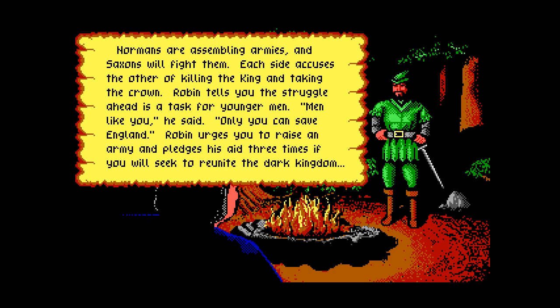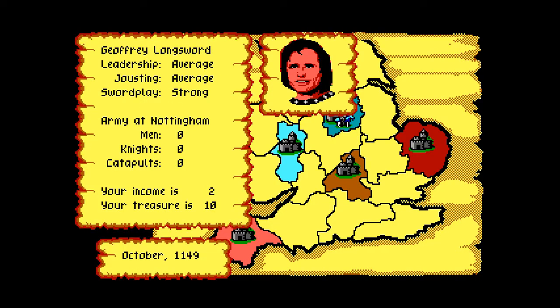Here's the introduction with Robin Hood explaining things — it's not terribly important, which is why I won't comment on it. You can call on Robin three times in the game to try to help, but let's save that for later.